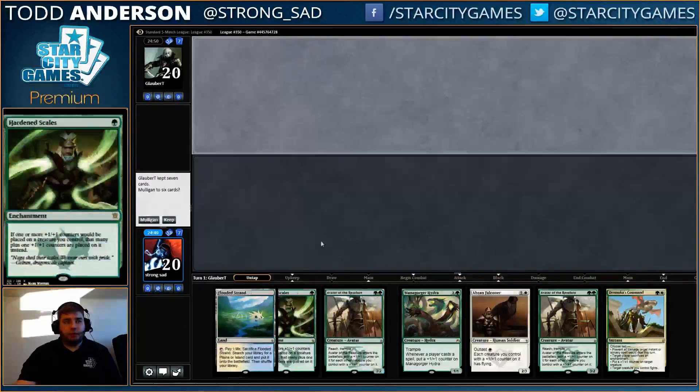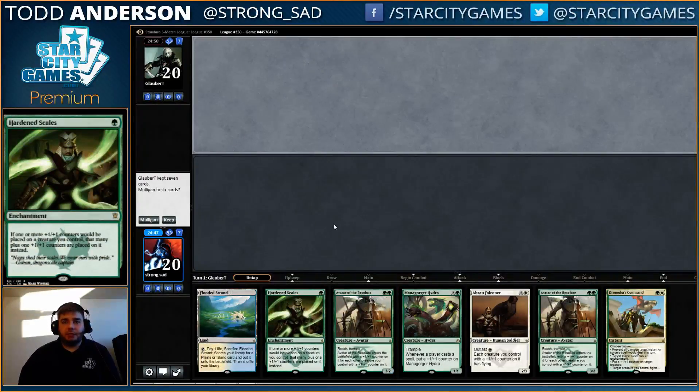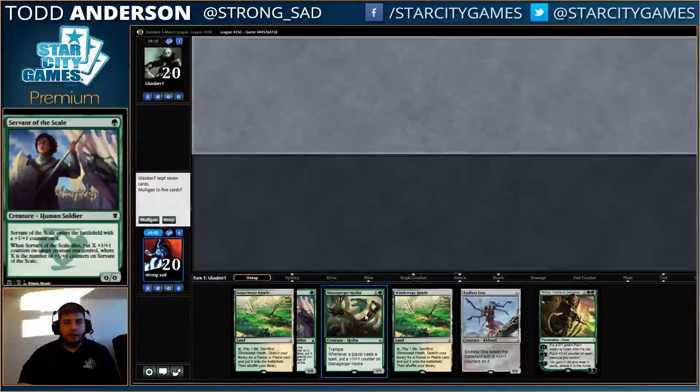Alright, here for round 3. We're on the draw here. Our opponent kept a 7, and I'm pretty sure we have to mulligan. I hate mulliganing any hand that can play an early Hardened Scales, but we definitely needed a second land in that hand.